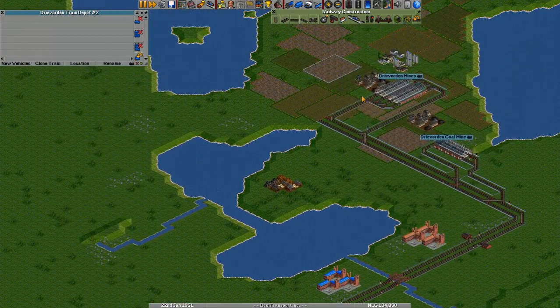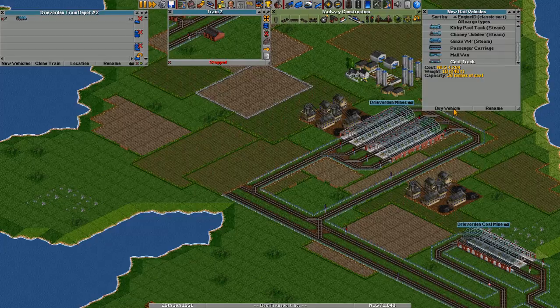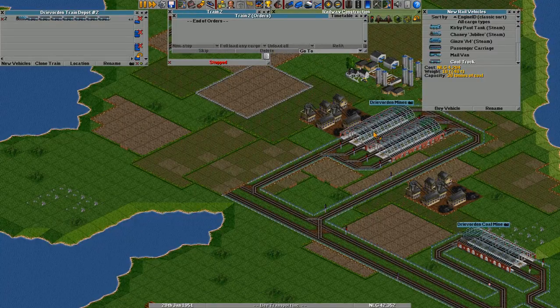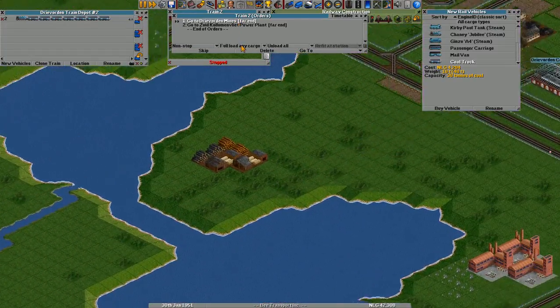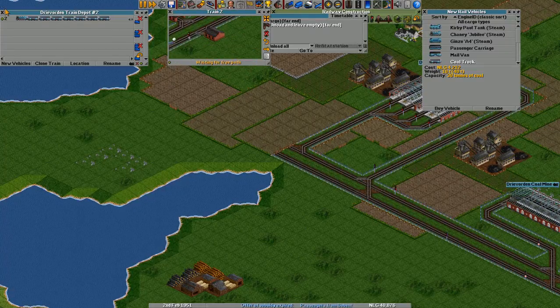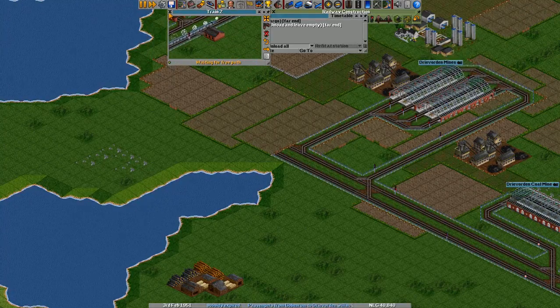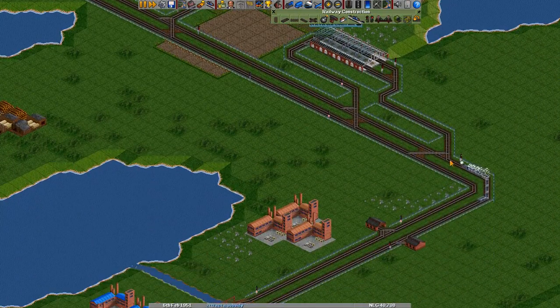Just go to the depot. New vehicle — another Chaney Jubilee. Buy seven coal trucks. And let's set the orders to go to this station and to this one. Fully load any cargo. Unload all and no loading. There we go. So our second train is now on its way.